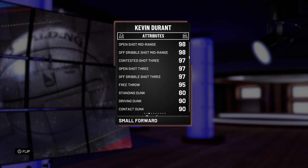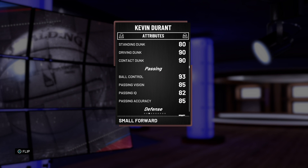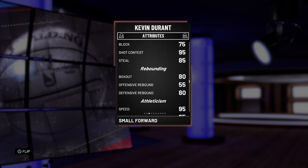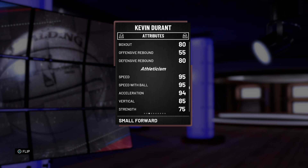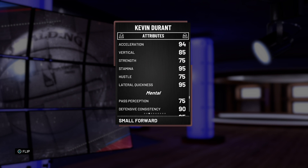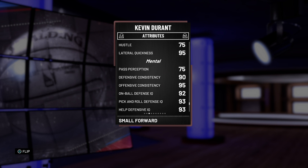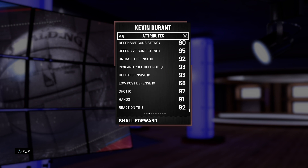He has 97s for all of the three-point stats, 95 free throw, 90 driving dunk, 90 contact dunk, 93 ball control, 85 pass vision, 82 pass IQ, 85 pass accuracy, 75 block, 95 shot contest, 85 steal, 80 defensive rebound with 80 box out, 95 speed, 95 speed with ball, 94 acceleration, 85 vertical, 75 strength, 75 hustle, 95 lateral quickness, 90 defense consistency, 95 offense consistency, 92 on-ball defense IQ, 93 pick-and-roll defense IQ, 93 help defense IQ, and 97 shot IQ.